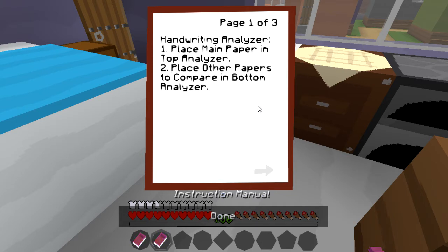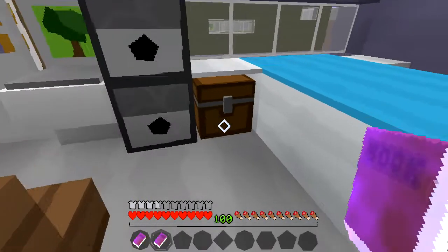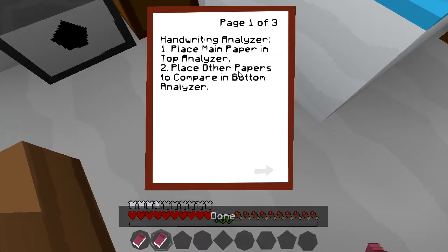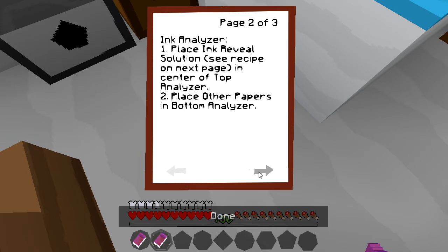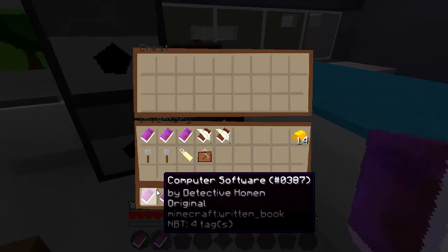Ink analyzer — place ink reveal solution in the center of the top analyzer and place other papers in the bottom analyzer. Ink solution recipe: step one, add nether wart to water in a brewing stand; add golden carrot; and add fermented spider eye. Wow — so these are things we're going to have to look out for: nether wart, golden carrot, and a fermented spider eye.